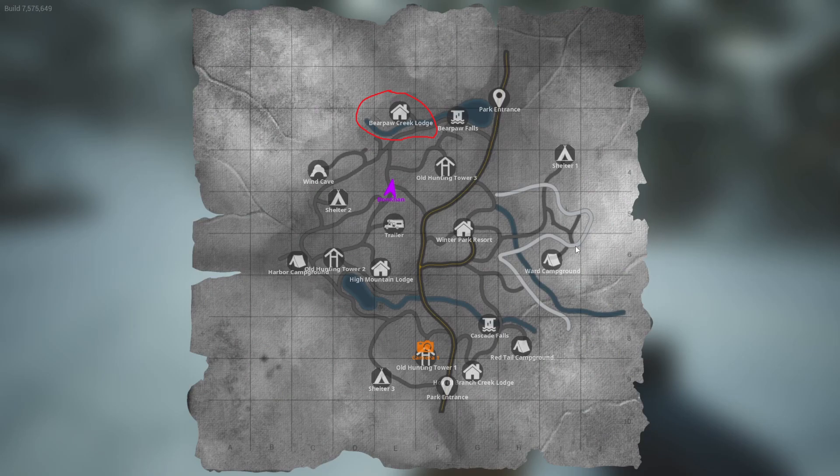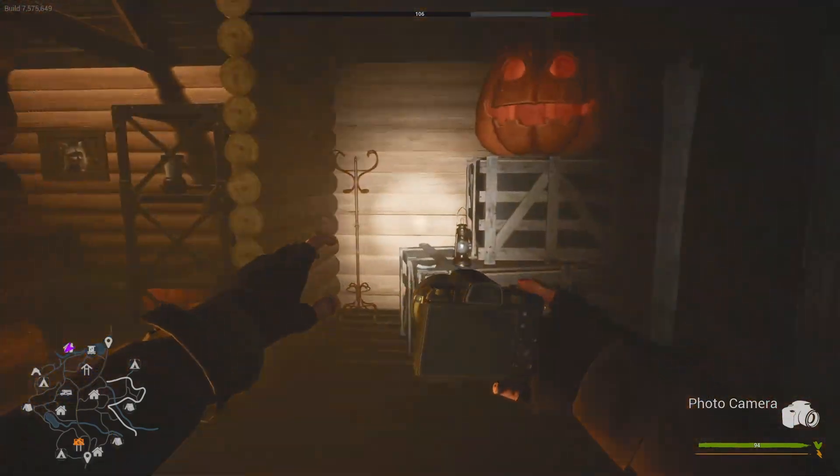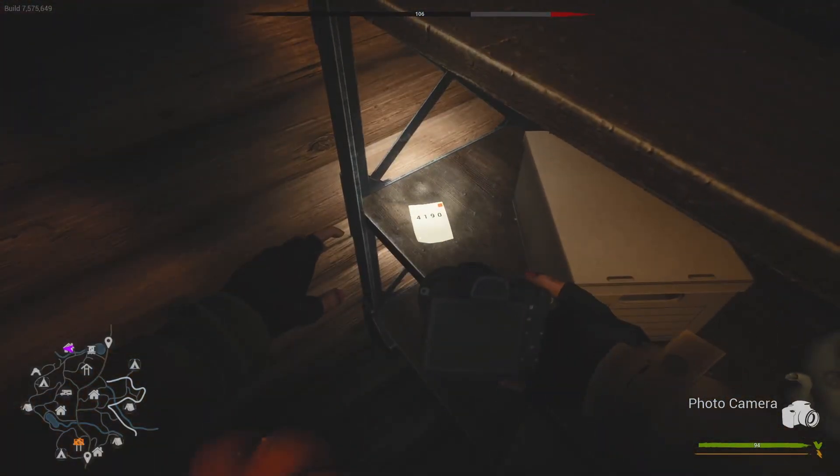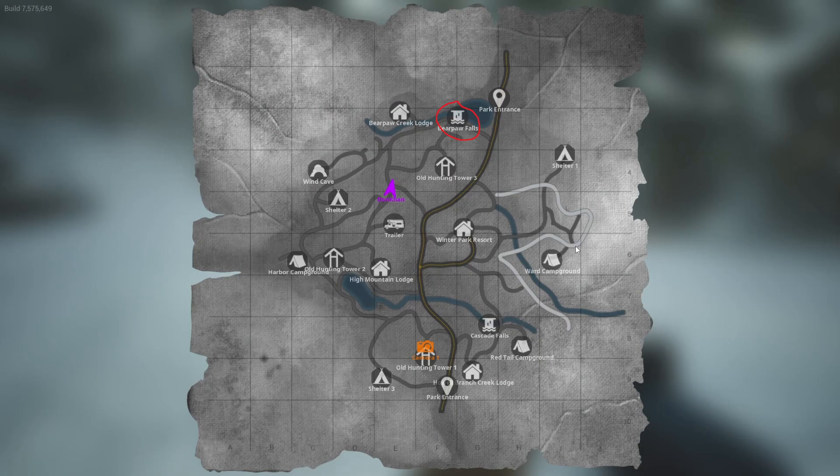The last safe contains the dynamite and it's located in Bearpaw Creek Lodge. In all of my playthroughs so far the code has only spawned in the cabin itself or the bench outside. However, fitting the theme of the other spawns, I think there's still a potential for it to appear at Bearpaw Falls or Old Hunting Tower 3 as they are the closest points of interest to the lodge. The dynamite is tricky to use and for the amount of damage it inflicts to Bigfoot it's not really worth spending too much time trying to find this, so don't prioritize this safe.